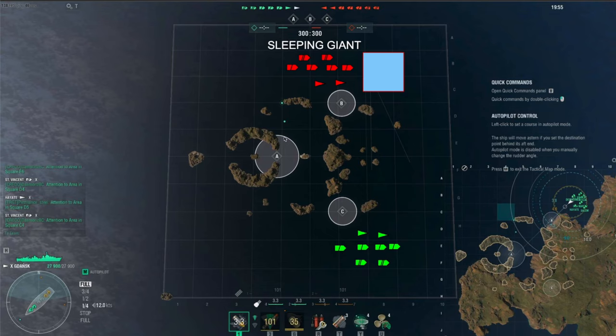Here we go on the map — everyone's favorite map, Sleeping Giant. It's a very interesting map. Everybody likes to do this mad rush to the middle area and kind of hide in there with the destroyers. It's also a great contesting point in the center, especially in clan battles and even randoms. There's a fun choke point at the opening of Sleeping Giant. Today we're working in the south — forgive me, I had to use an older map.